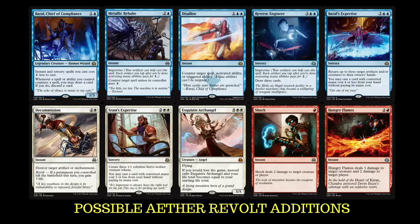Baral's Expertise: return up to three target artifacts and/or creatures to their owner's hand, then you may cast a card with converted mana cost of four or less from your hand without paying its mana cost. This could be really good — we could cast a Nahiri for free, or cast Glimmer of Genius, something like that. Declaration in Stone we run, so we can return stuff and maybe get rid of something else as well. Baral's Expertise seems a pretty sweet card. I love the flavor text — 'Get out of my way.' Absolutely hilarious. I'd like to pick up a foil — I reckon it would look really cool.